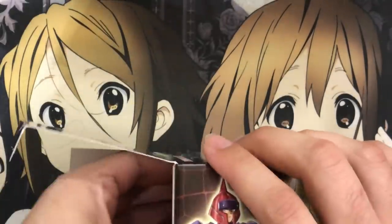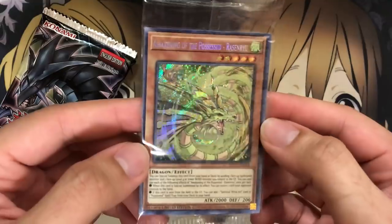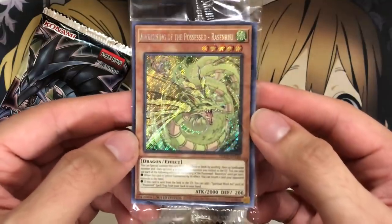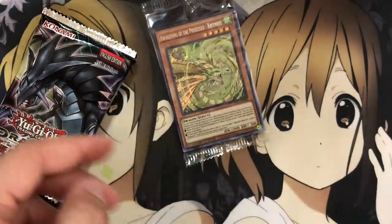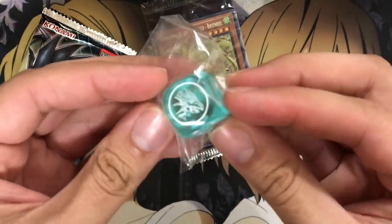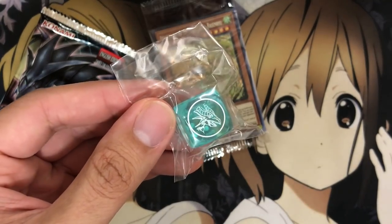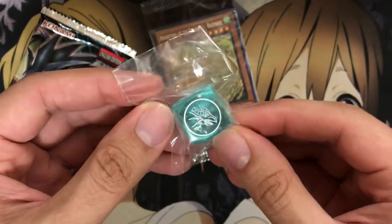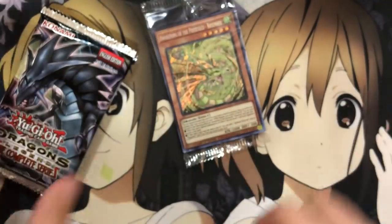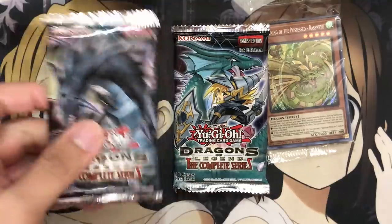Instead of a Field Center card like in the Legendary Duelist box, you get booster packs and a little promo pack. Our first promo card is Awakening of the Possessed Rasenryu — Secret Rare, just like from the Legendary Duelist. And we have an awesome-looking dice; our first one is the Eye of Timaeus. I love the color — the fact that it's a clear see-through dice makes it all the better. There are two different booster packs with differing art for each one as well.